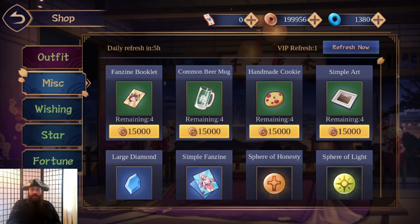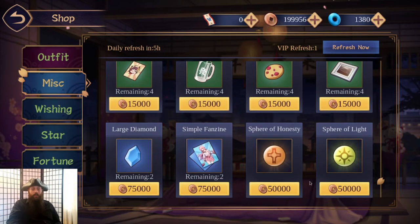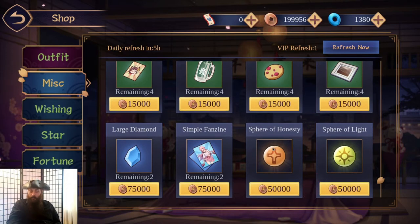The most common thing you'll be buying with coppers will be spheres. We'll get into spheres in a minute because they're one of the other important currencies.